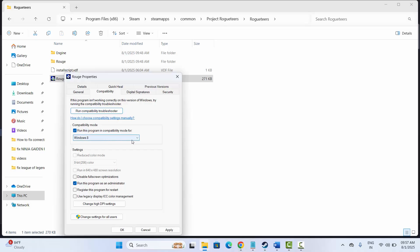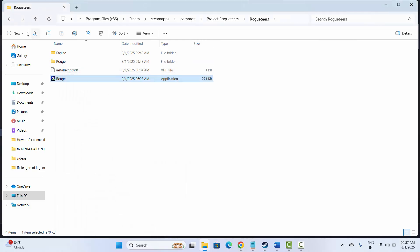Click on Apply and OK. If not, then click on Run This Program in Compatibility Mode and select Windows 8, then click on Apply and OK. You can also click on Disable Full Screen Optimization and then click on Apply and OK. After that, try to launch the game.